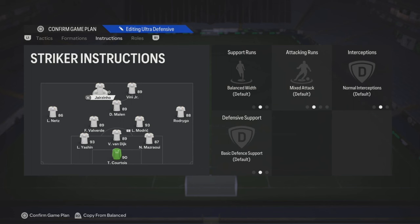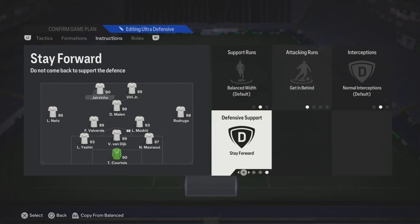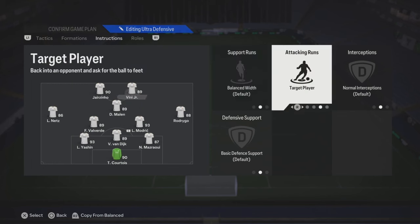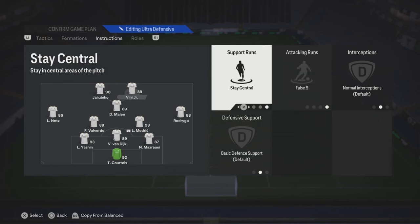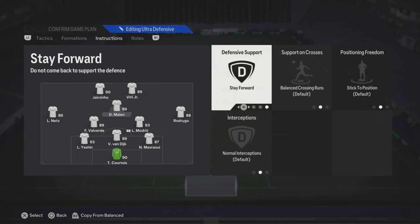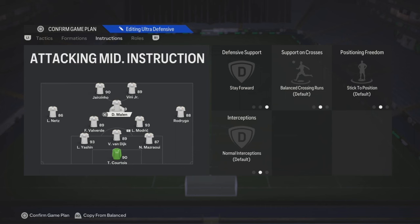As far as your striker goes, you could put stay central, get behind. If you don't like that, leave it on balance and then stay forward, get behind. If you're running a right striker, you could put false 9 if it's like a creative player, and then stay central. For a center attack, Amir, just put it on stay forward so he doesn't drop back into the midfield. Try to stay forward.